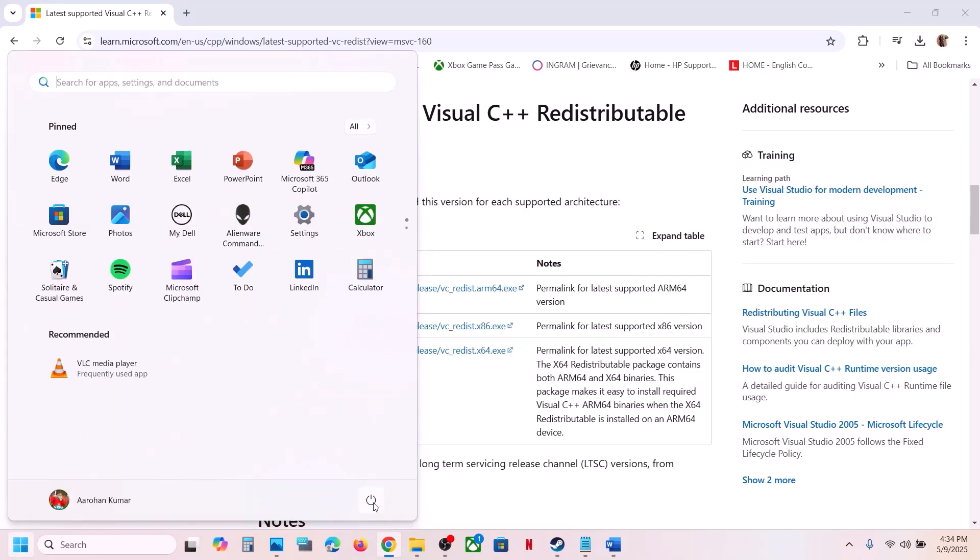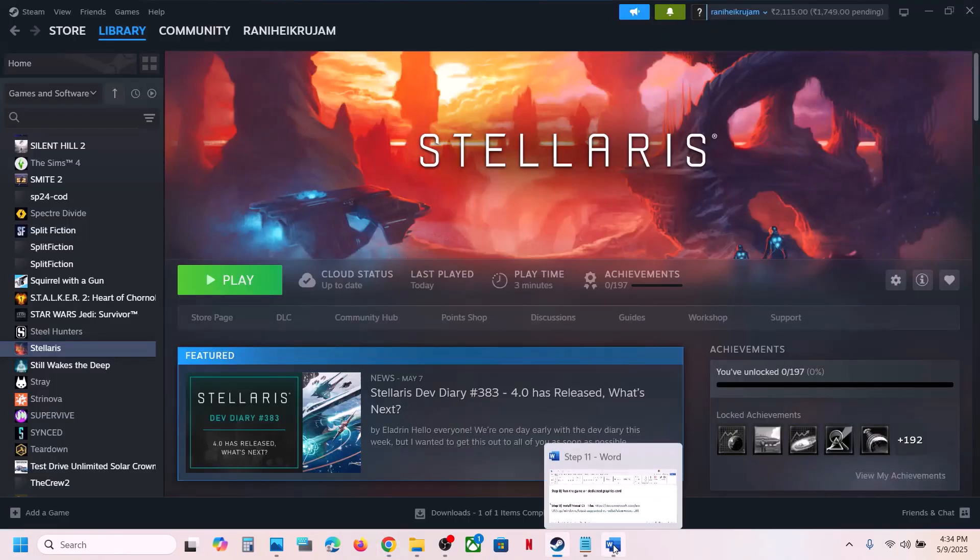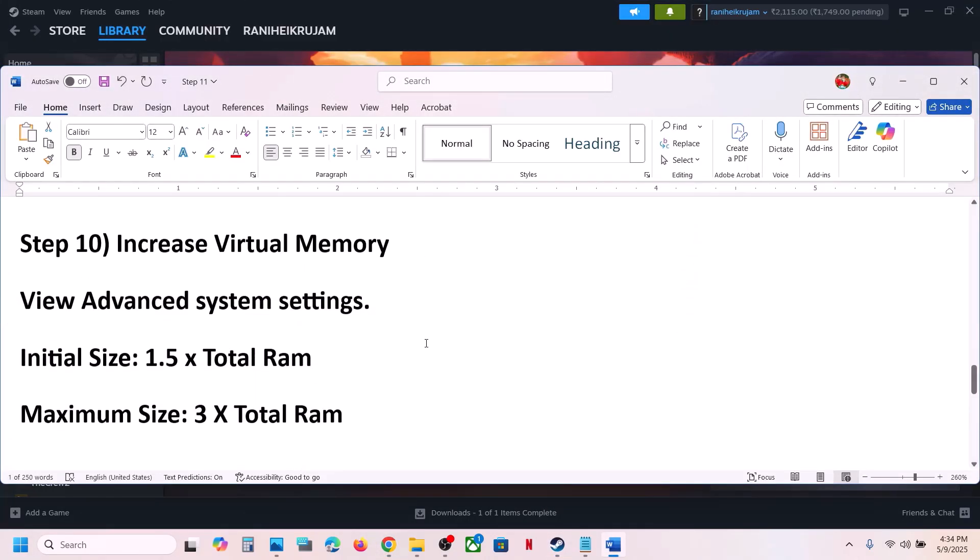Make sure both Visual C++ files are installed. Once installed, close the installer and restart your computer — restart is a must after this. After the system restart, launch the game. The next step is to increase the virtual memory.